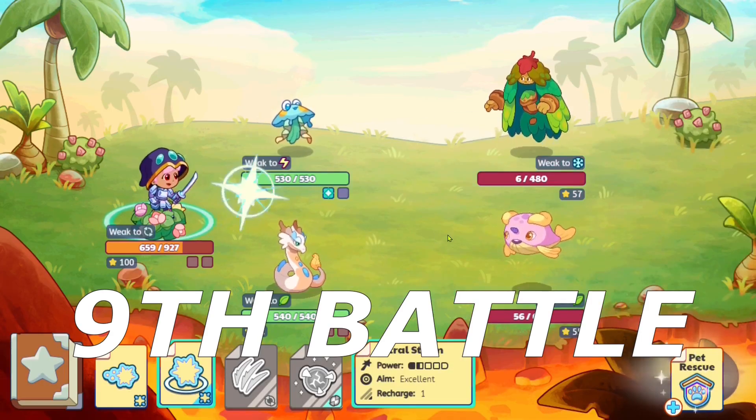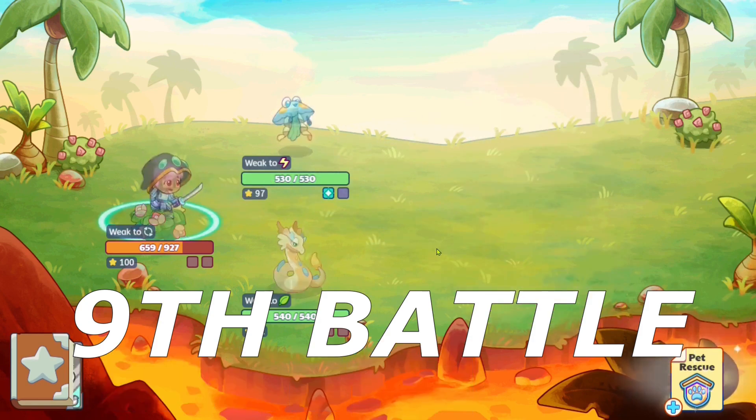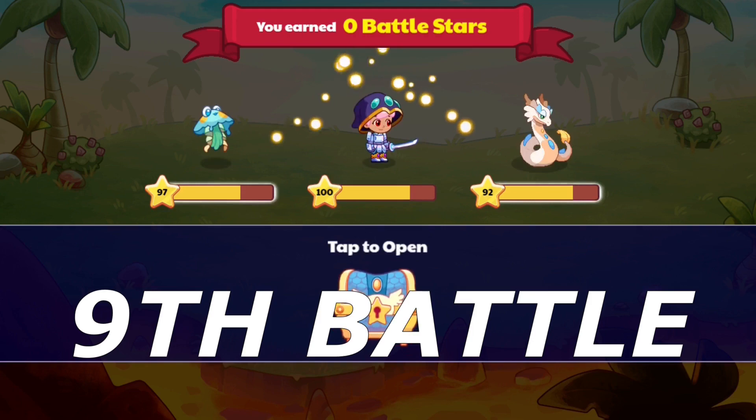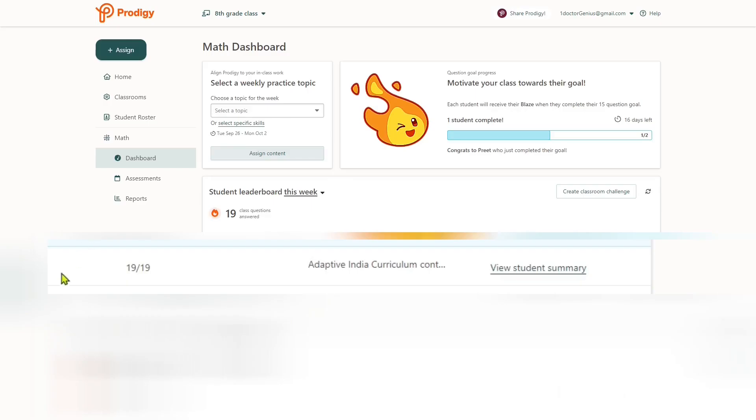For the finishing move, let's select our spell and deal 200 additional damage to both enemies. Now I believe we should finally be able to cross the limit of the 15 question goal. As you can see, we've answered 19 questions, which means we've finally crossed the limit, so when we check our mail we should be able to get Blaze.